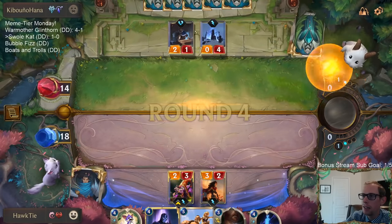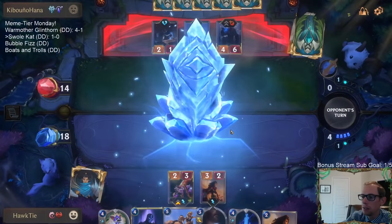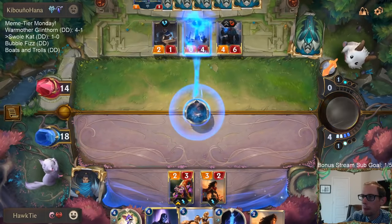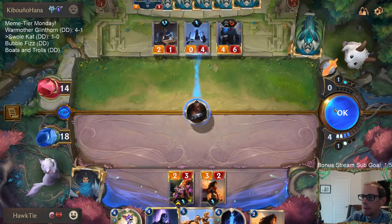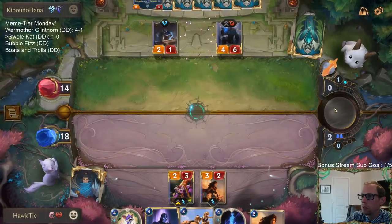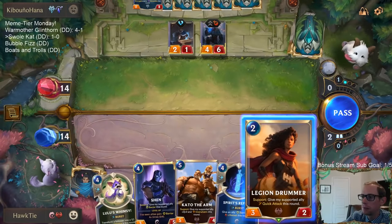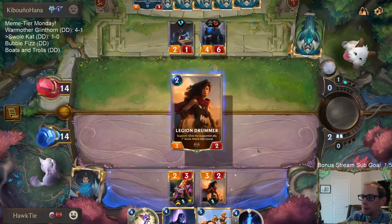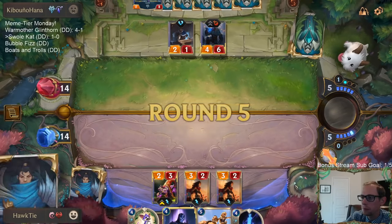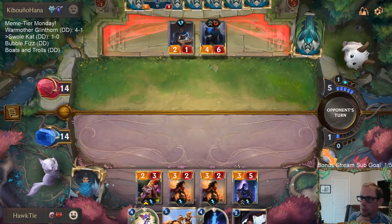I'm actually a little surprised they're just taking that and not having the Sentry block something. But they could also just have Lifesteal stuff. That card's going to be hard to beat on turn four - Trundle.